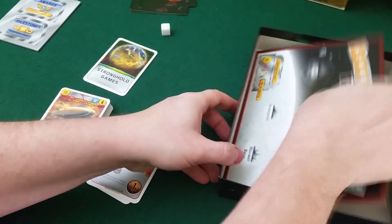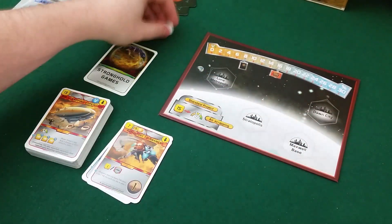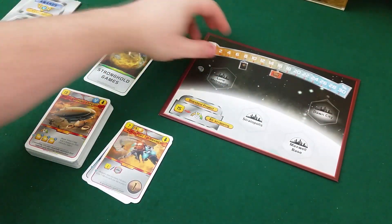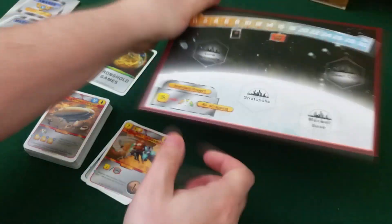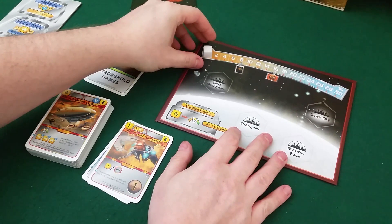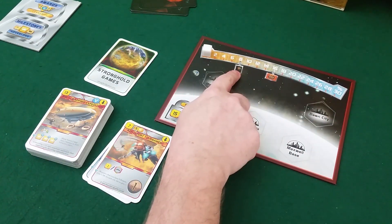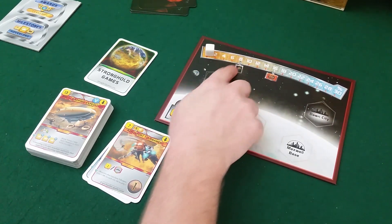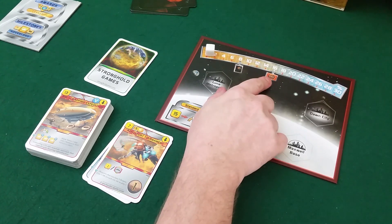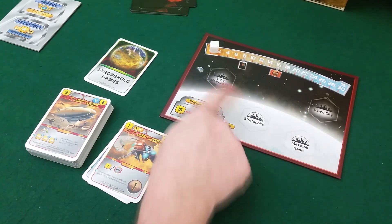We have a new board — let's put it out here. This is the Venus board, and we have the marker of course. This is the Venus track, and it is not mandatory to end the game — you don't have to complete it. But if you do, you will get certain benefits: you get TR increases, and at certain steps you get to draw a card or raise your TR again. There are also new cities in this deck that you can build.